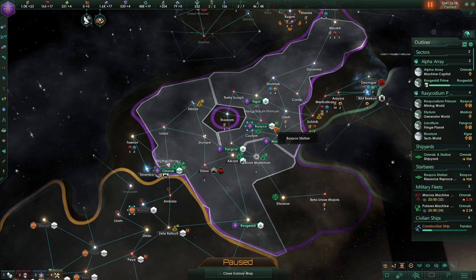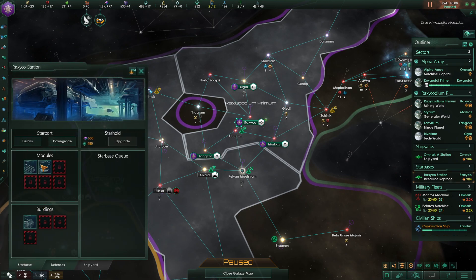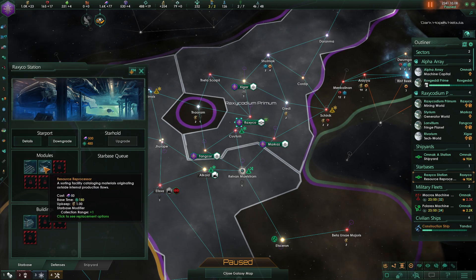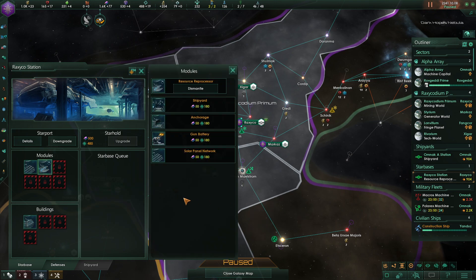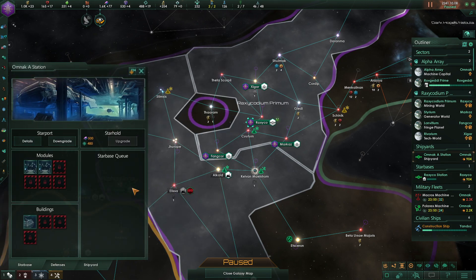The one in the middle here — I kept this one so it would collect trade. Come to think of it, I don't think we have trade. Let's check: Capital Lanes, Unions Empire — yeah, we don't have trade. So the collection range doesn't matter. I'll stick another solar panel network there instead.